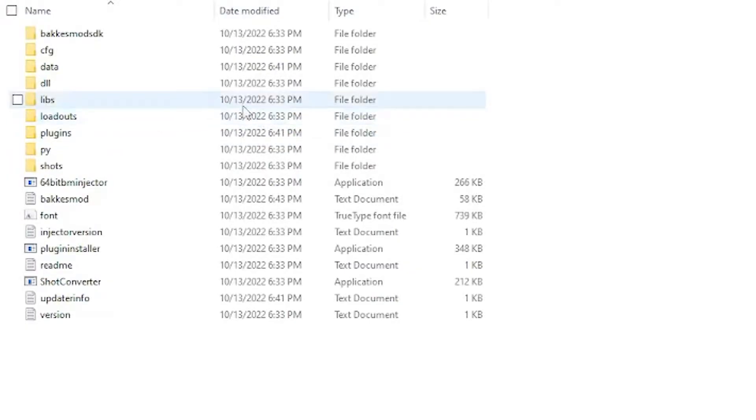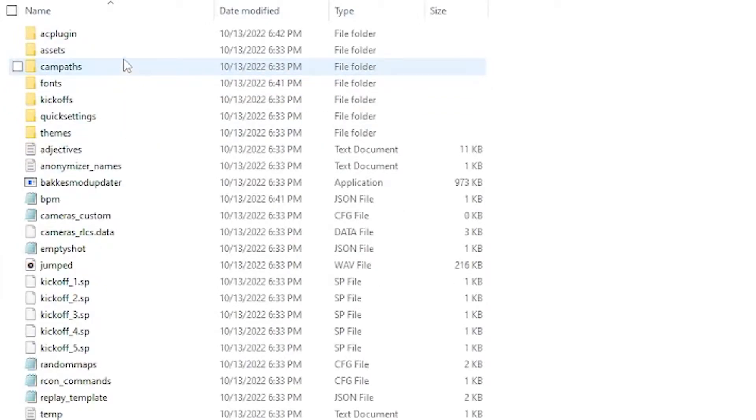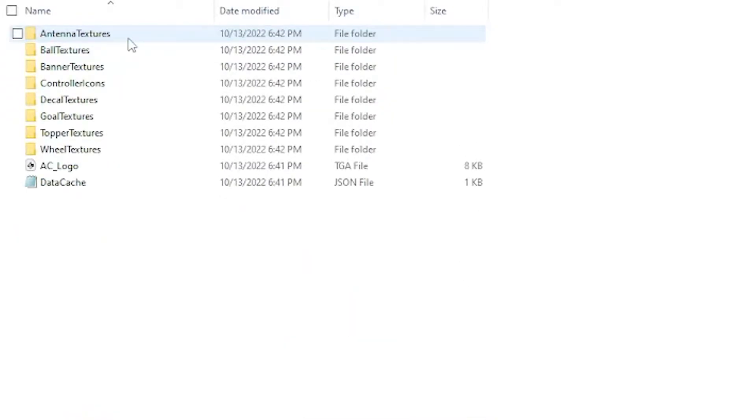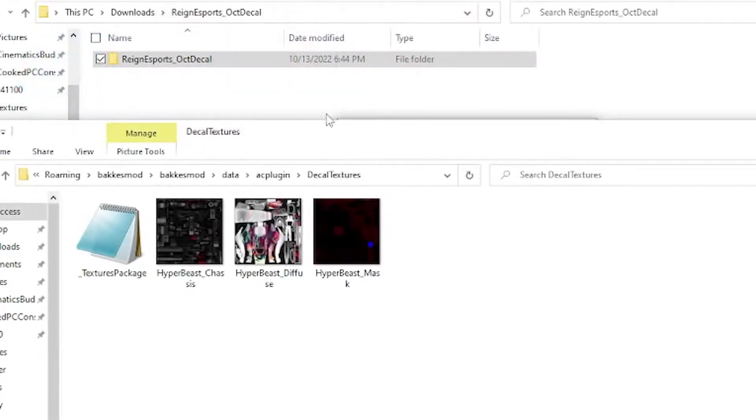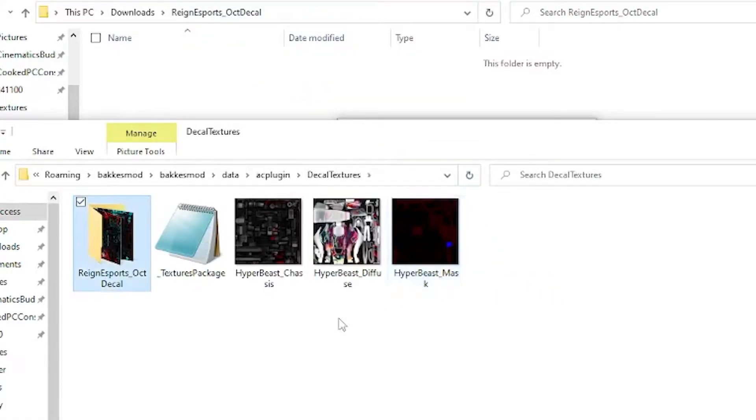This will open up a new file explorer window within your BakkesMod folder structure. You'll then want to go to Data, AC Plugin, and then whatever folder you're adding a skin for. In this video's case, we are doing a decal, so we'll be going to the Decal Textures folder. Alpha Console currently comes with some content by default, so yours will look like mine. Now go back to the unzipped file, copy the folder, and paste the whole thing into the Decal Textures folder. When you open that unzipped folder, you should see a text file and several PNGs.